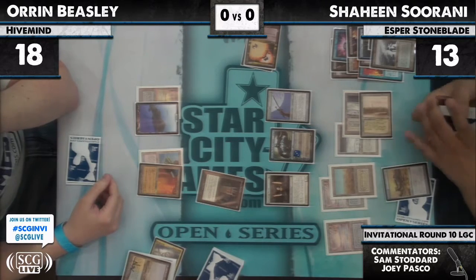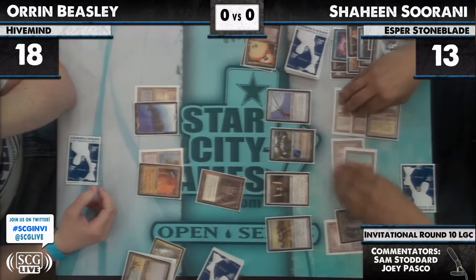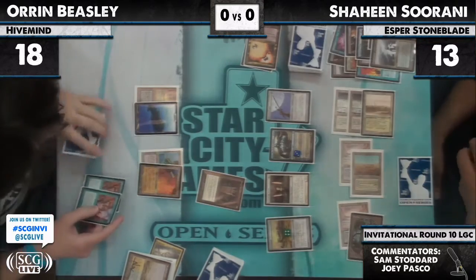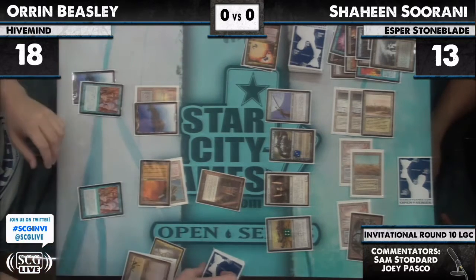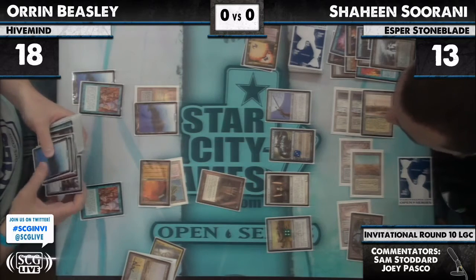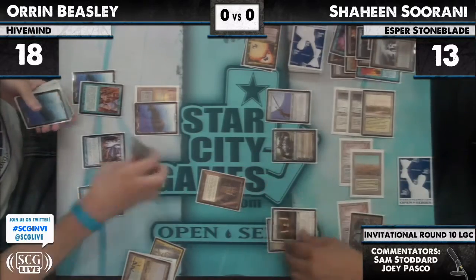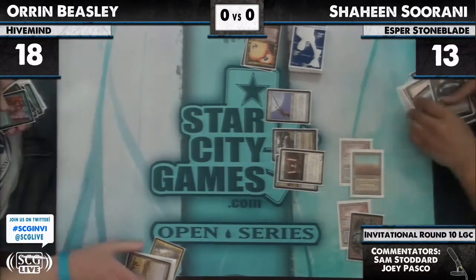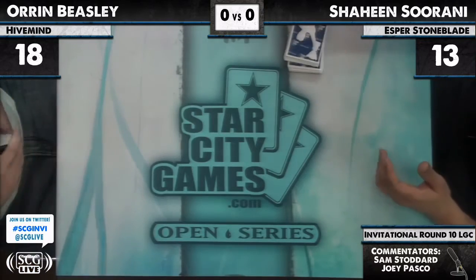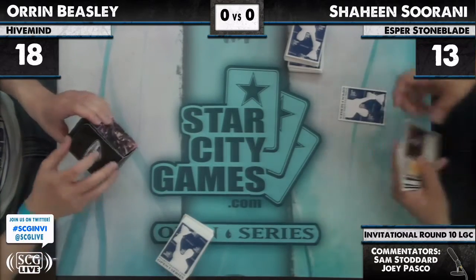Batterskull attacking with a Jitte on it needs eight. So things are not looking good for Oren Beasley. I think what he has to do here is Intuition, get some pacts — probably blue pacts for the first one, red packs for the second one. Maybe just hope to draw a pack. He just — he has a counterspell? She doesn't have a counterspell, so that's enough. Just as we were saying, he explained it: I'm going to get Hive Minds — if you don't have a counterspell, I'm going to get a red pack.